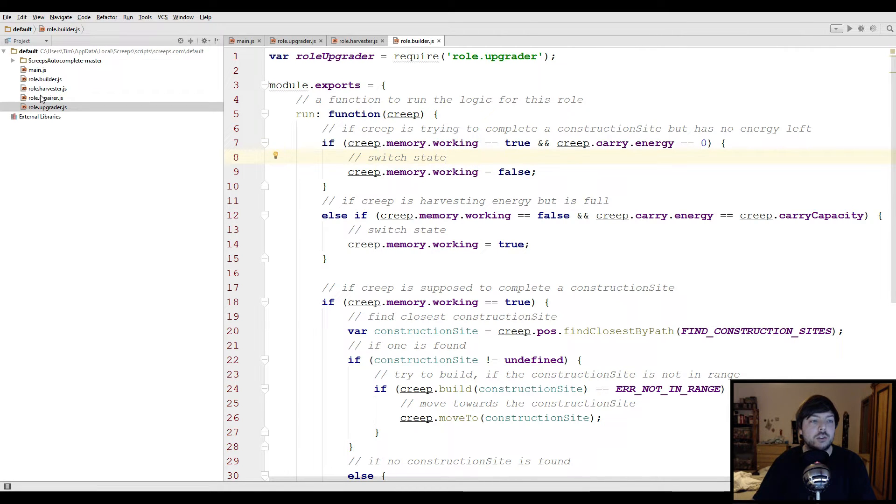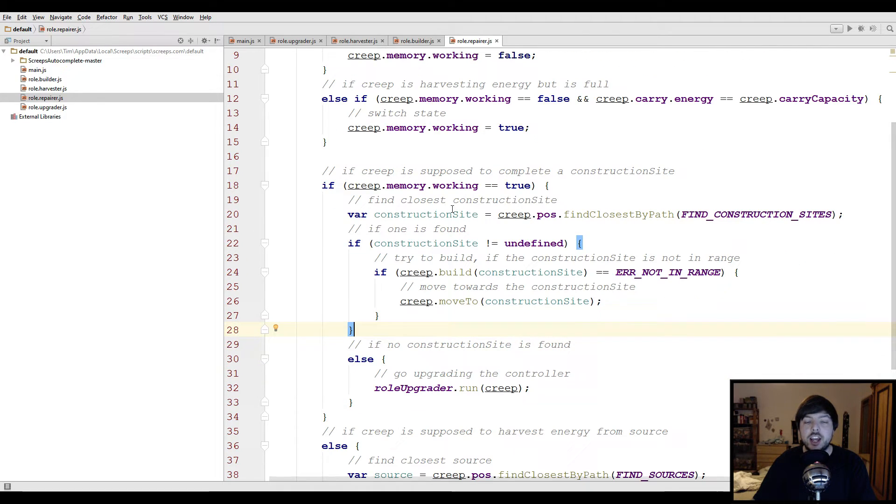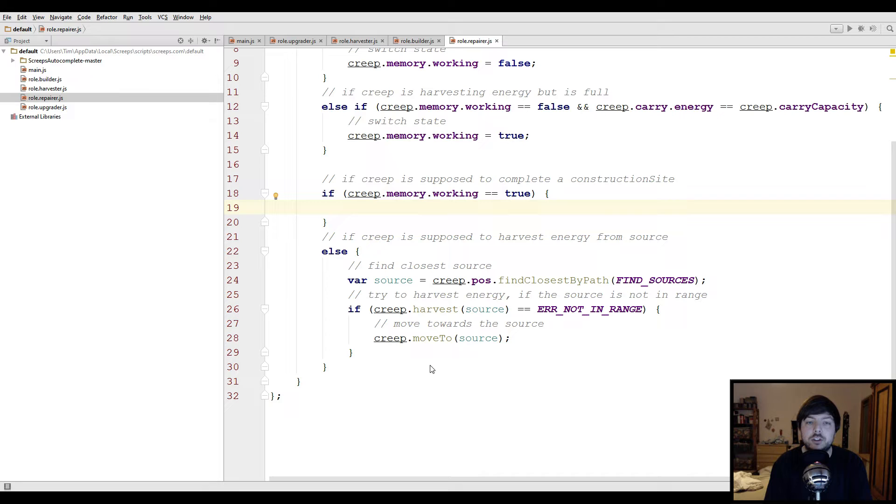We copy the code from the builder script, open the repairer script, and paste it in there. Now we're gonna change the work part — instead of looking for construction sites, we're actually gonna look for different things. Let's delete all of this. So instead of looking for a construction site, we're gonna look for structures that have to be repaired. Let's call the variable 'structures' and we're gonna use the findClosestByPath function again, but a little differently.